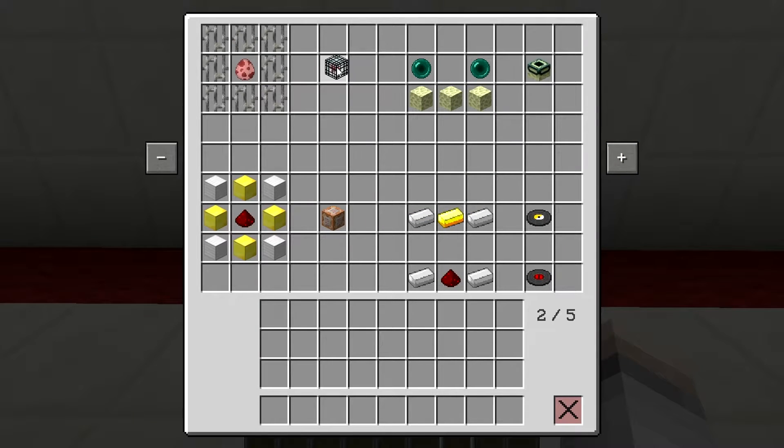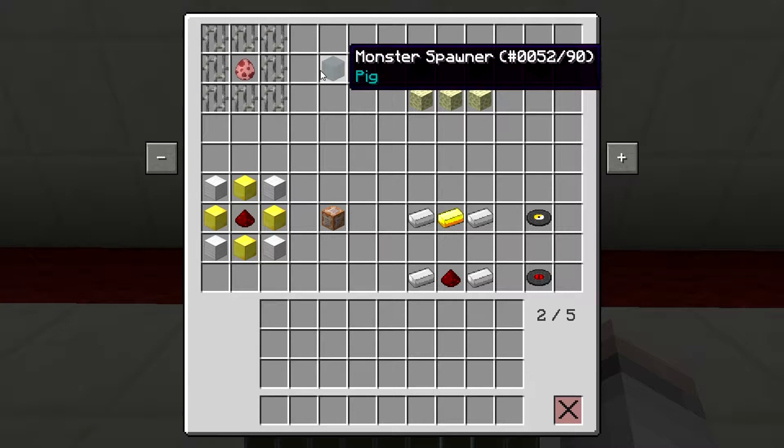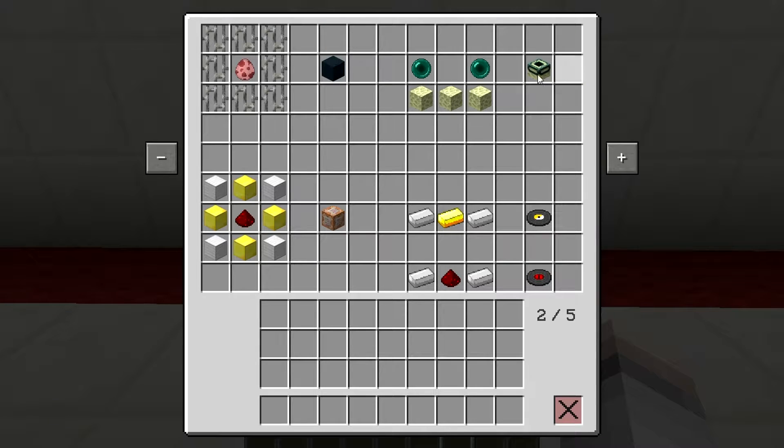To make a pig spawner, it looks like this: iron bars surrounded by a pig egg, and that'll give you a pig spawner. So you can have as much food in your world as you want.